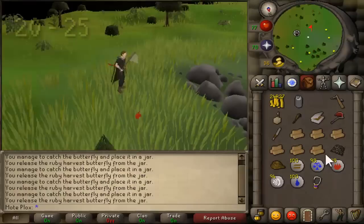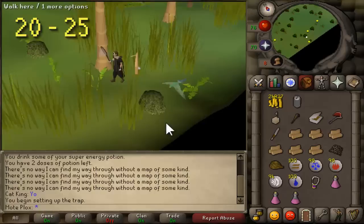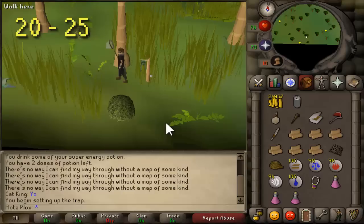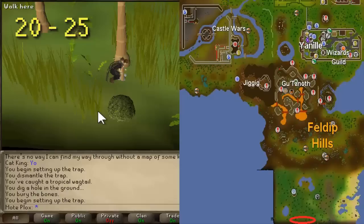From level 20 to 25, you're going to be hunting tropical wagtails and you're going to need multiple bird snares again. You hunt them the same way as copper longtails. You set up your bird snare, but birds can touch it and it will fall over, so you may have to dismantle and reset the trap. Once you increase your levels, you'll be able to lay multiple traps — check your hunter guide in the skills menu for the level requirements.